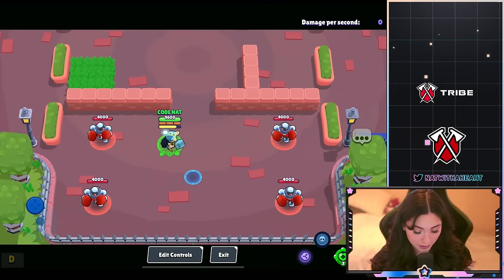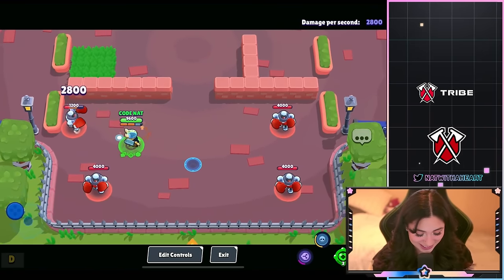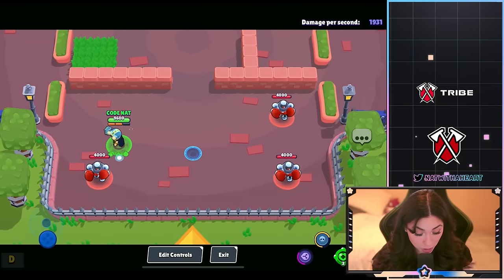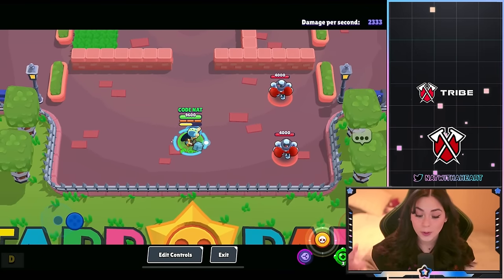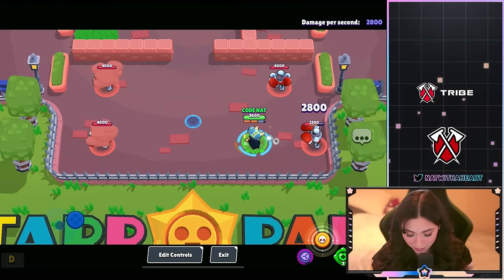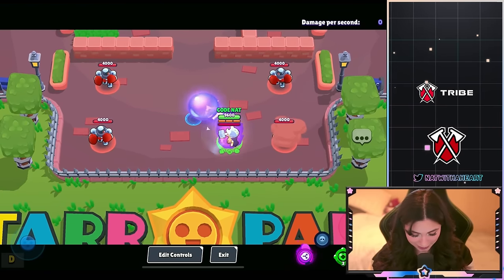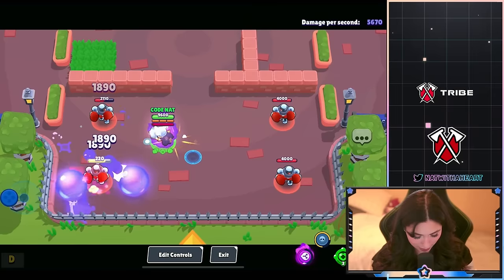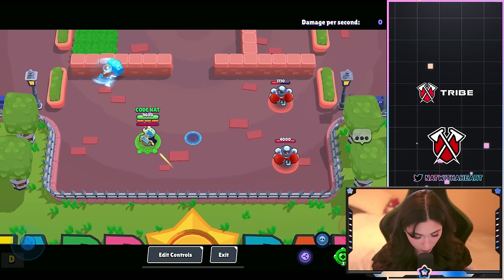BB is also getting a hypercharge this season — so a legendary skin and a hypercharge. That kill animation is absolutely sick: it's like a lightning bolt and a hammer. Super cool. I'm gonna use the hypercharge and her super. That kill animation is sick. Let's see this bubble.